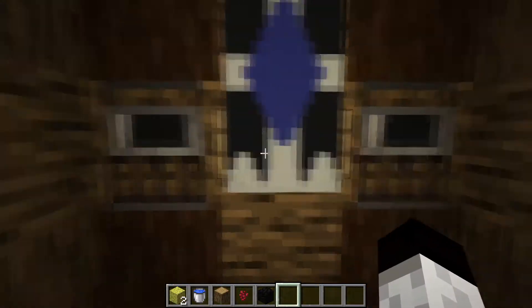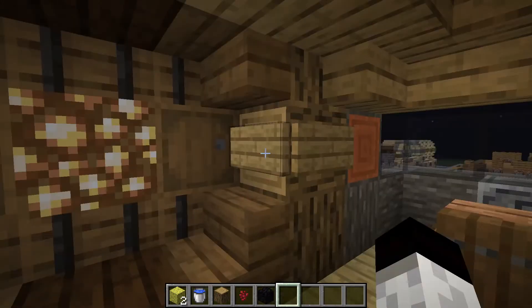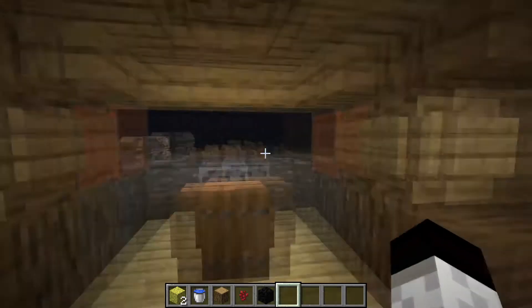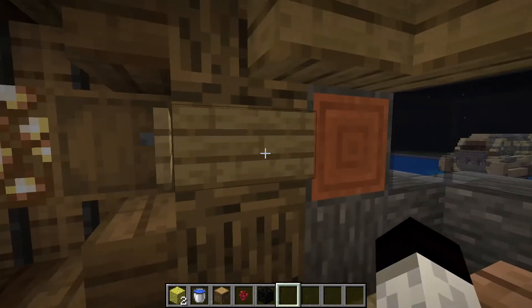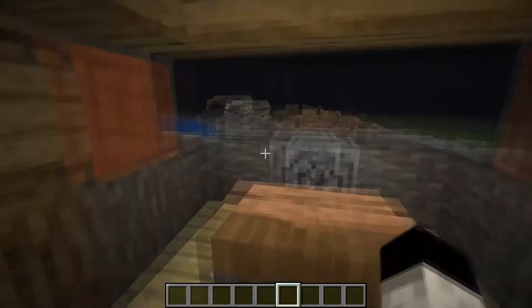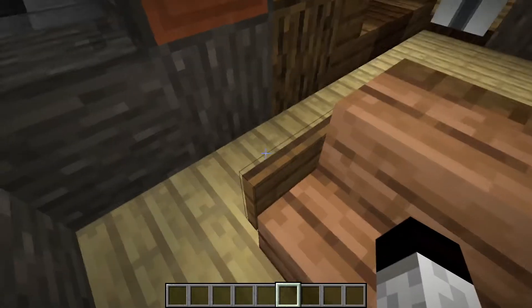Over here, as I showed off, this is a give-all-achievements command block, this one gives all recipes, and this one gives you TNT. I needed that during the 1.16 version so I might get rid of it.